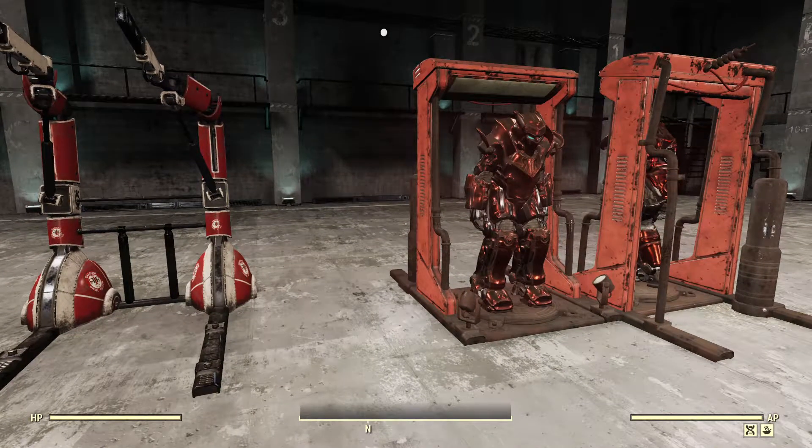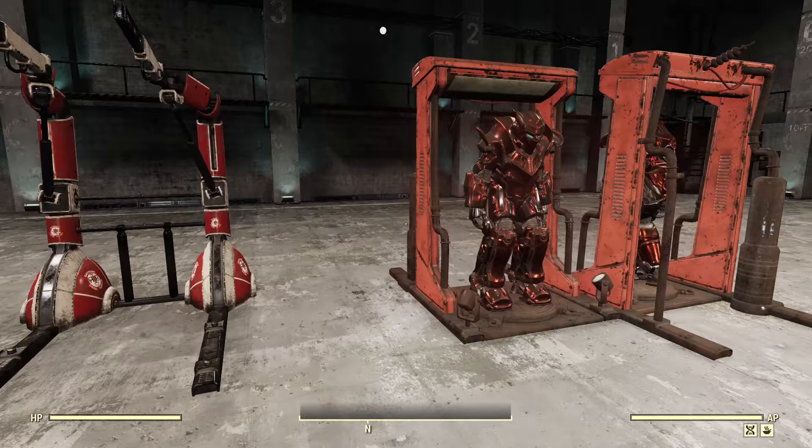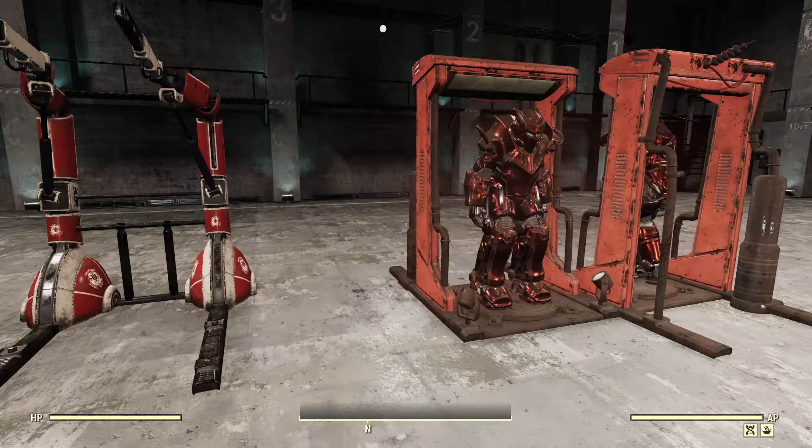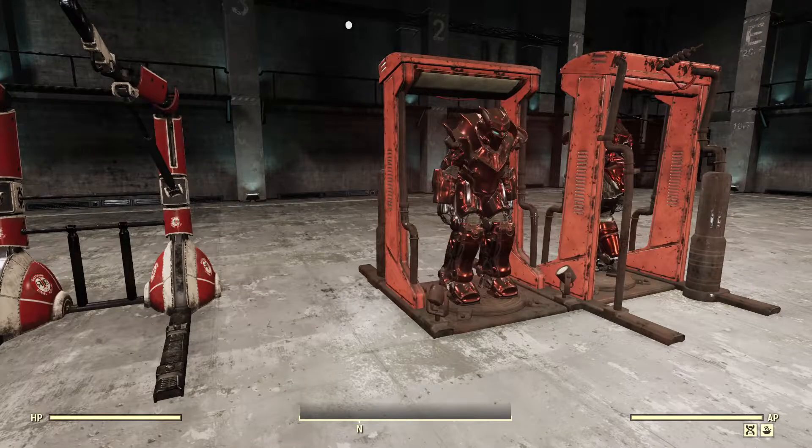We are here with the Red Rocket Ranger Bundle, which comes with three pieces: you get the Red Rocket Power Armor Station, the Red Rocket skin for your power armor, and the Red Rocket Jetpack. I'm going to showcase the items and then show me walking around in the armor and using the jetpack.